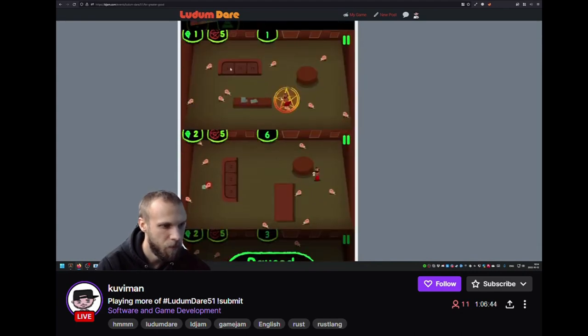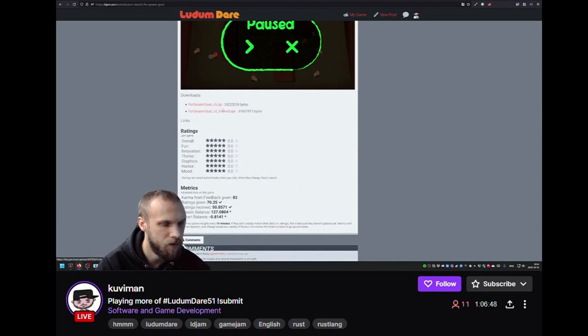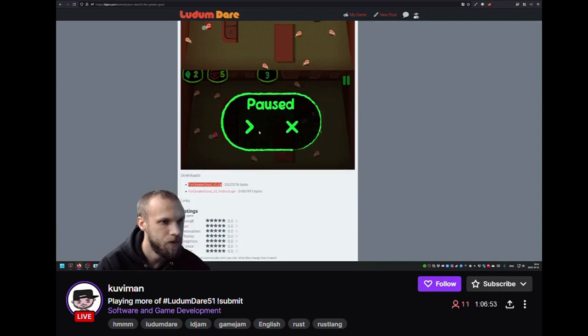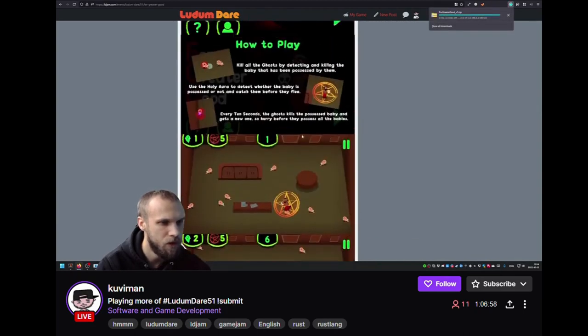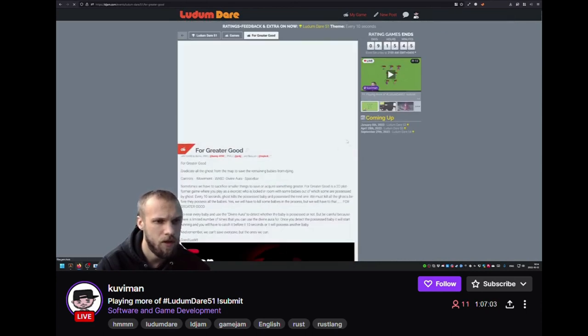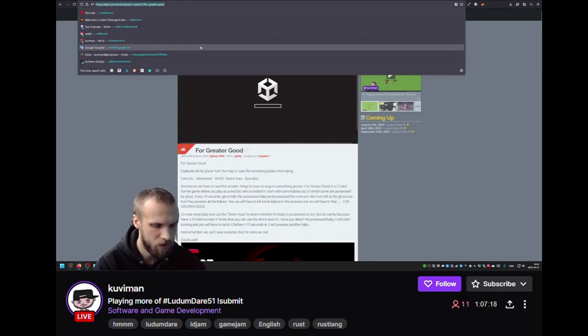There's an Android build and a web build. I suggest you also upload your build to itch.io because I don't really like this embedding in LD Jam — I think the full screen isn't working here. Pretty sure full screen isn't working here, so we'll have to zoom in. Maybe this doesn't even load.